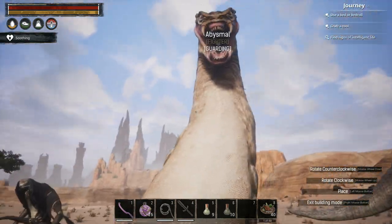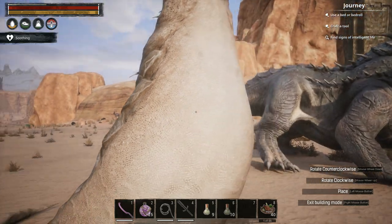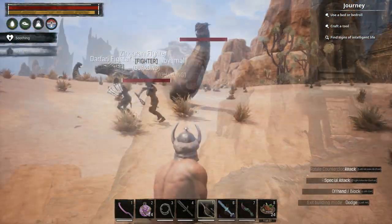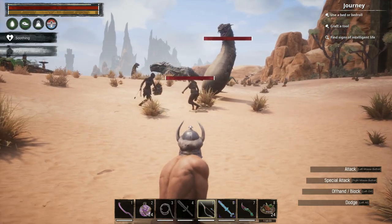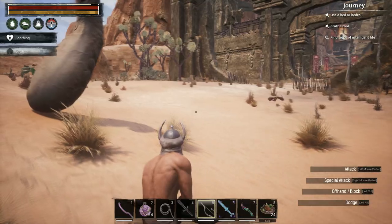Then we've got this new minion too. What it does is it works like a stationary turret — it will just stay where it is and shoot globs of crap at the enemy, which is really nice. You can set these up in battlements and they spit at the enemy.